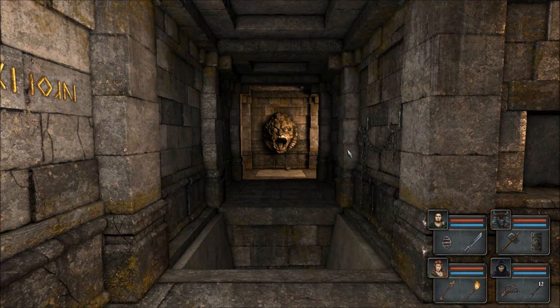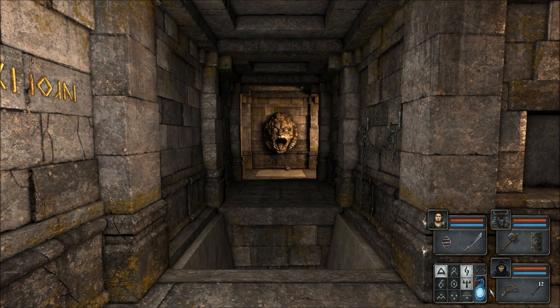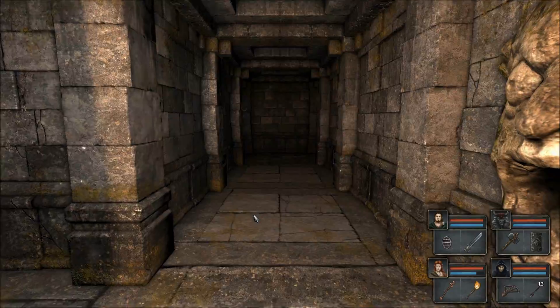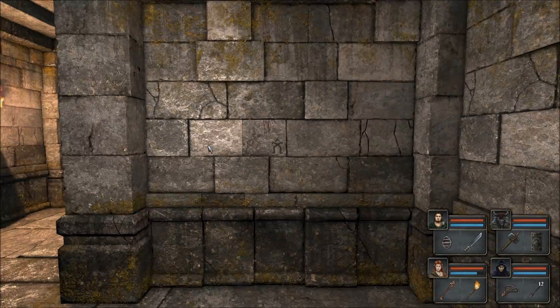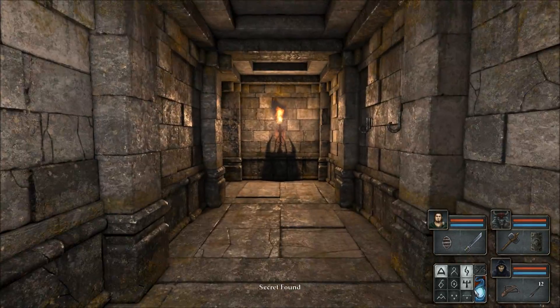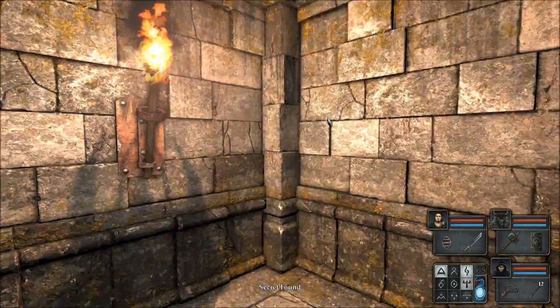Mage's entrance — have a fireball? Oh! It worked! Huh! Oh, I'm glad I figured out how to use that spell. Oh! Ho ho ho! They're getting more clever! Secret! Nice!